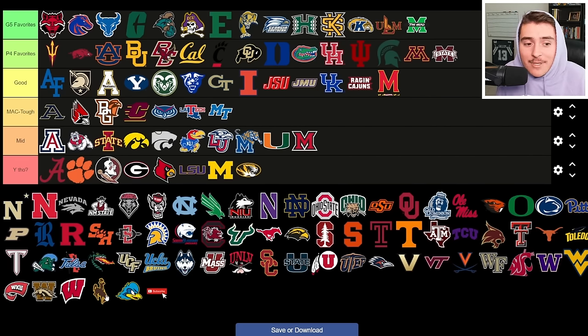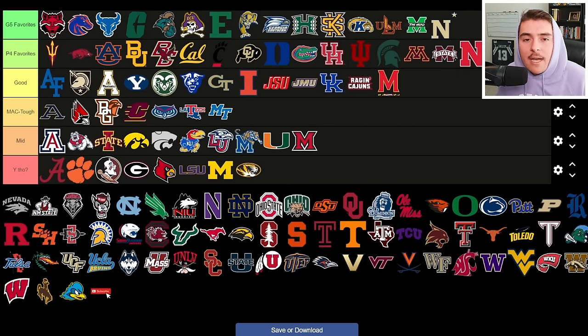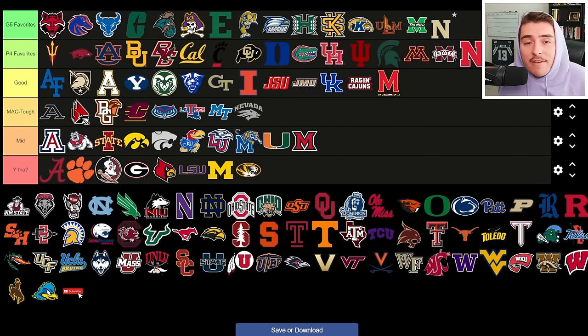Missouri is loaded on both sides of the ball — Luther Burden III is a top wide receiver in the nation and a great candidate to force-feed the ball in College Football 25. Navy gets bumped up to Group of Five Favorites because they're probably the worst of the three service academies, running a variation of the Wing-T system that hasn't paid off yet. Nebraska is a clear-cut Power Four Favorite — they had the 11th ranked defense in the nation last year, but the offense has been stuttering for years; that should change with freshman Dylan Raiola at the helm. Nevada is extremely hard — two and ten, projected worst in the Mountain West again, a bowl game seems light-years away; it's MAC Tough.